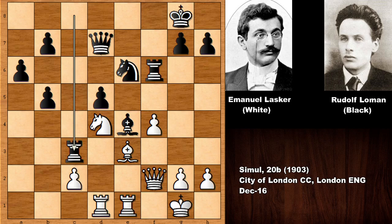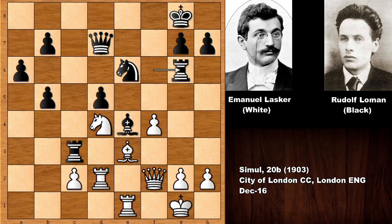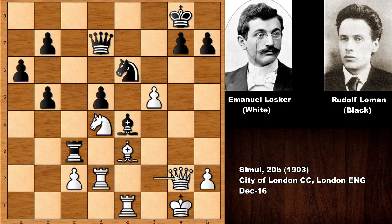Here is one of the key moments. There is pressure on c2, Lasker has some weaknesses, and we have rook to g6 — a committal decision by Loman that looks risky, but at the same time he's targeting g2. Lasker played f5, a very sharp move, allowing rook takes on g2. Rook takes g2 is possible, but actually knight takes d4 is the right move.